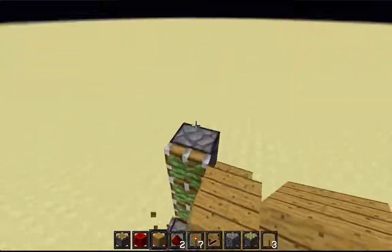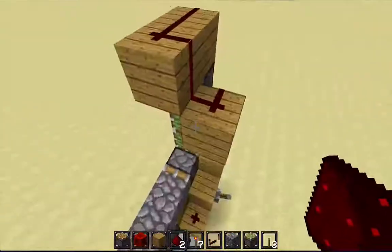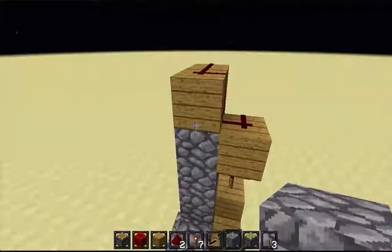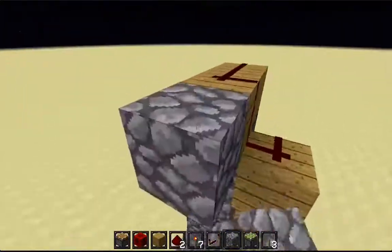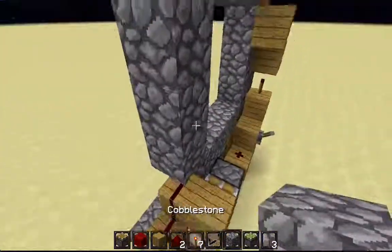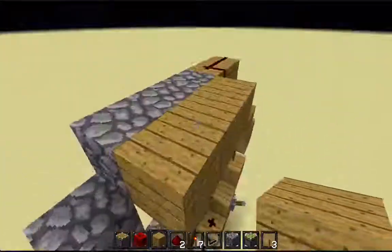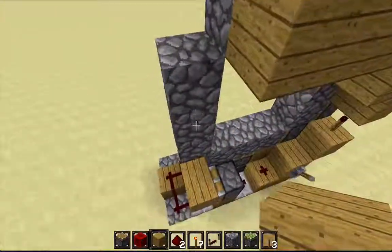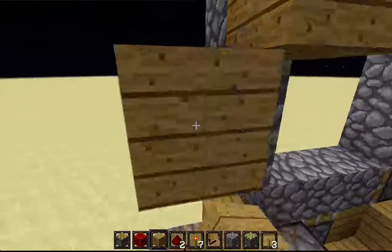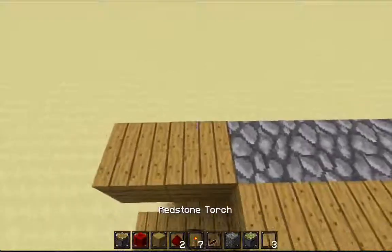Now build as I do, like so. All three pistons will be powered once this is flicked on. Now just fill in the frame, pretty much, and do the similar thing. You must put three of your building block, and put one down there, another one down here, and one up here, like that. And put redstone dust.